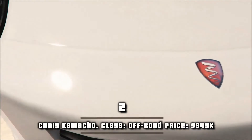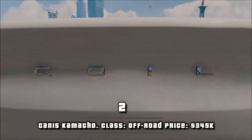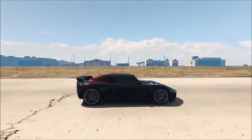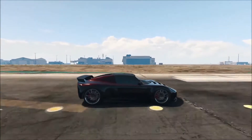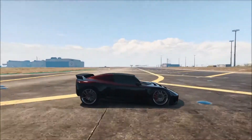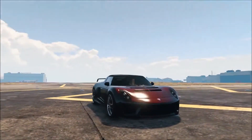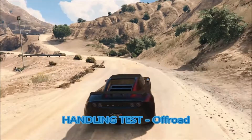Number 2, Coil Voltic. Class: super. Price: $140k. This is one of the fastest cars in GTA 5. With incredibly fast acceleration, the absence of noise when you accelerate is almost frightening. Funny how you can almost feel the acceleration with the Coil Voltic, since its power is almost uncontrollable.